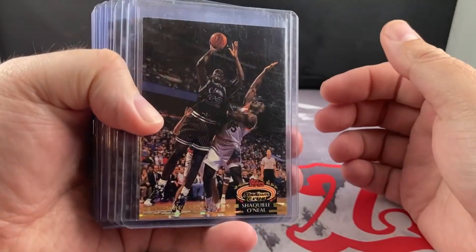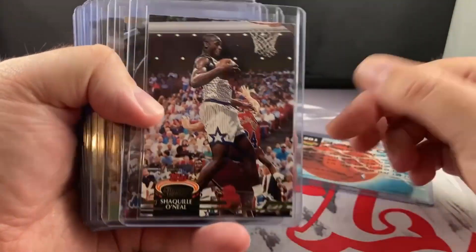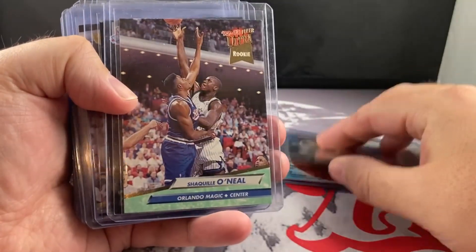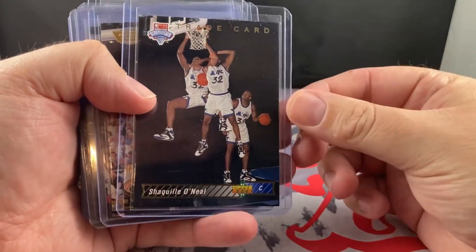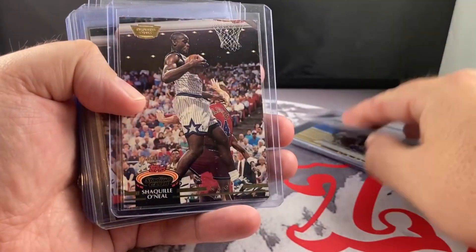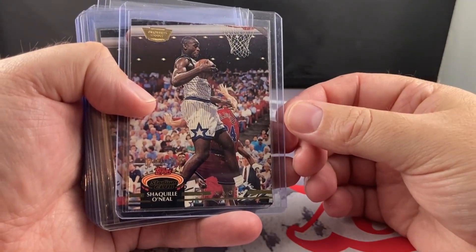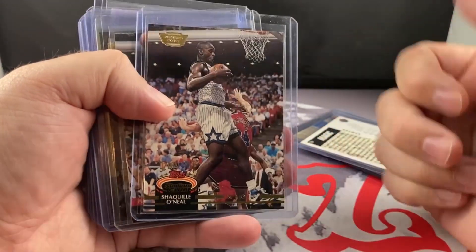So we'll start off with just some base stuff here. These are like traditional rookies. You got the Stadium Club, another Stadium, Skybox, Ultra. I remember opening up these packs — it was so exciting back in the day trying to pull Shaq. Got the trade card. These are the ones that are just kind of in the collection, not worth grading, probably eights somewhere in that ballpark. This is the Member's Choice because of the tag up here, you can see.